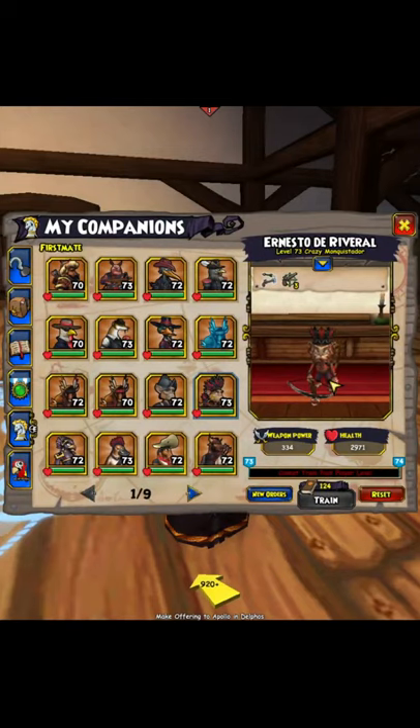We're taking a look at the Crazed Monquistador, which you get from the mainline quest Rite of Passage. Swashbucklers get this companion for free, and the Rite of Passage dungeon is also where you can get Goronendo by farming that dungeon 15 times. Link down below in the description for that.